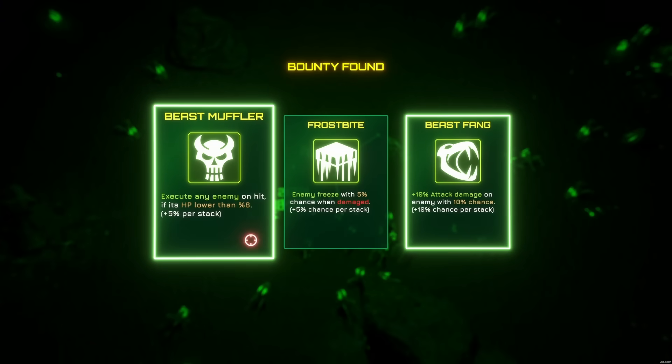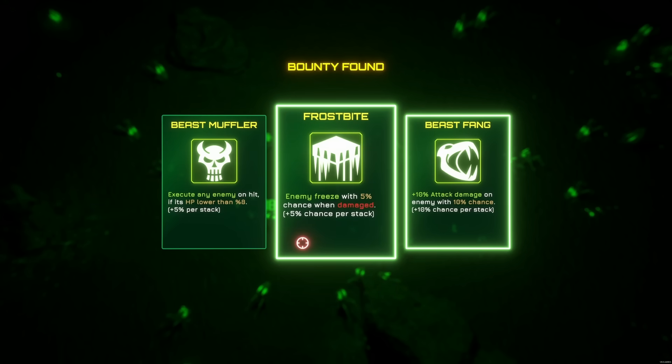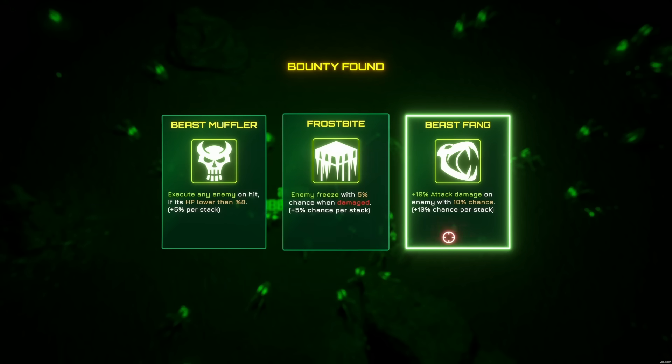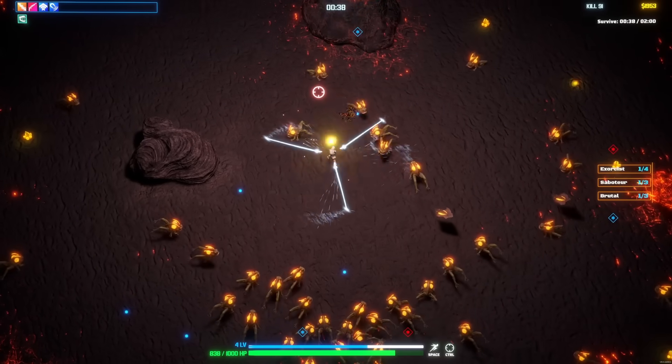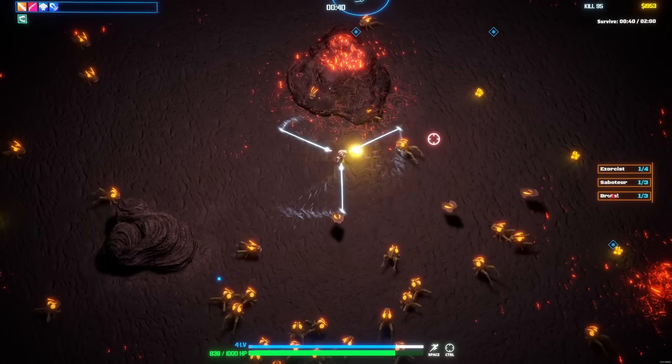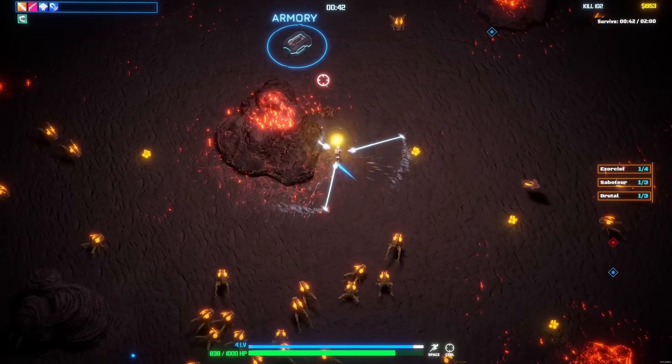Bounty found. Execute any enemy on hit if its HP is lower than 8%. Freeze chance 5% when damaged. Or 10% attack damage on enemy with a 10% chance. Let's just go for the raw damage. I don't know if we're going to benefit from freeze, but a chance of doing damage seems like a good idea.